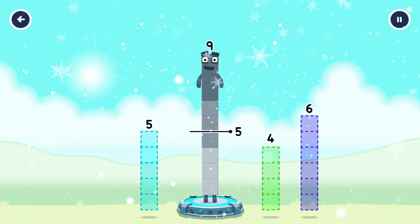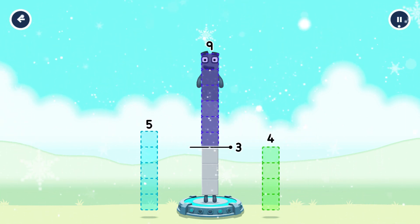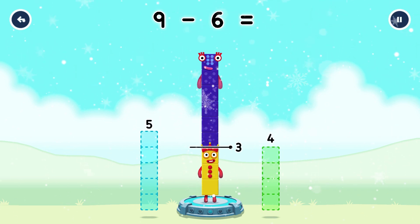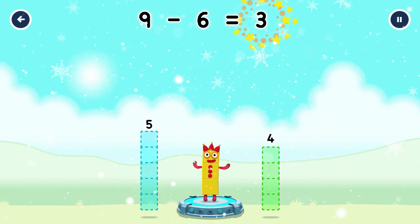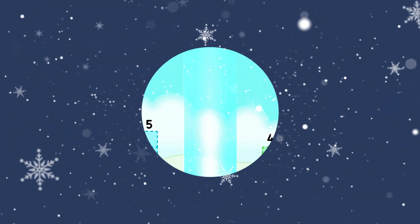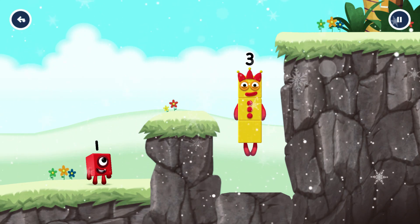Take number blocks away from nine to leave three. Six, six. You cracked it! Nine minus six equals three. Three, yes!